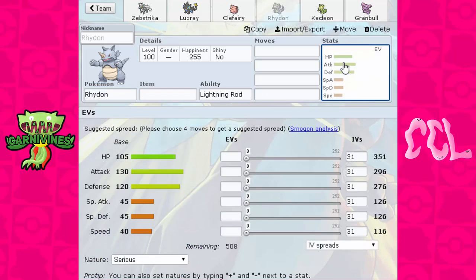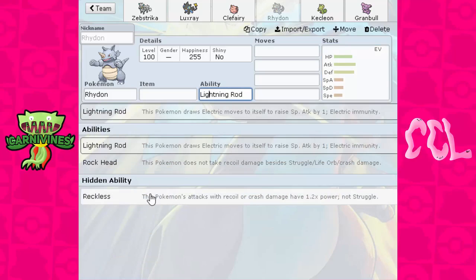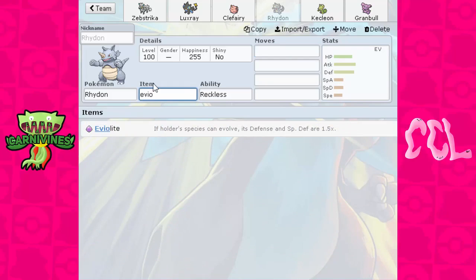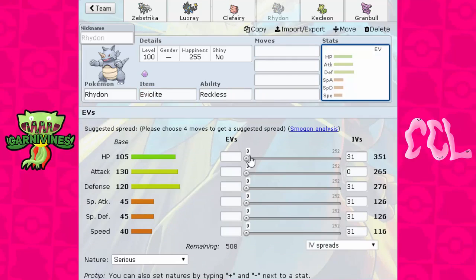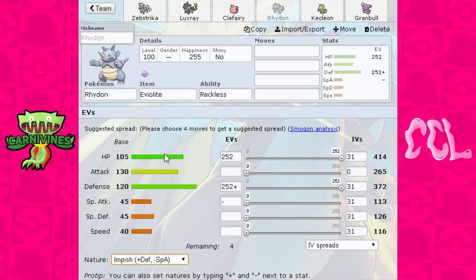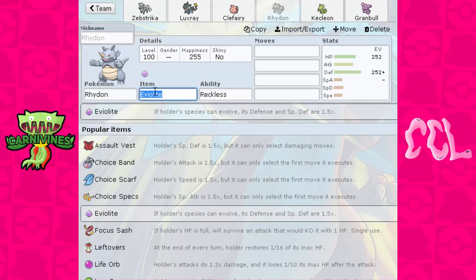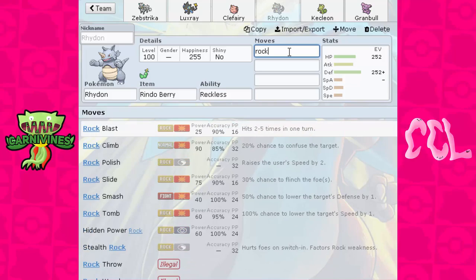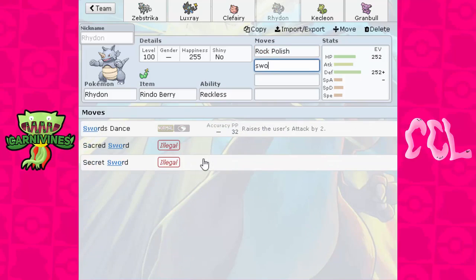If you look at Rhydon's stats — even though it's not fully evolved — it has base 120 Defense, 130 Attack, and 105 HP. That's ridiculous; Rhydon is just a savage and people don't understand this. You could run Reckless with Double Edge, which is actually a very good set. Obviously the obvious thing people will think is slap an Eviolite on it and it will just sit there with max HP, max Defense, and just eat hits — 372 Defense doubled is insane. But I also like the Rindo Berry set with Rock Polish and Swords Dance — the Dual Dance set.